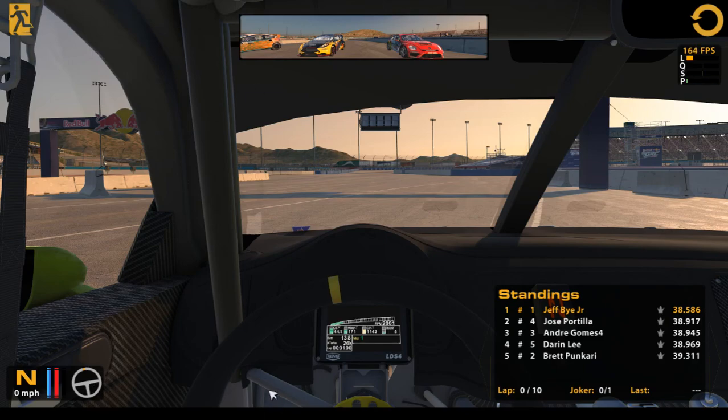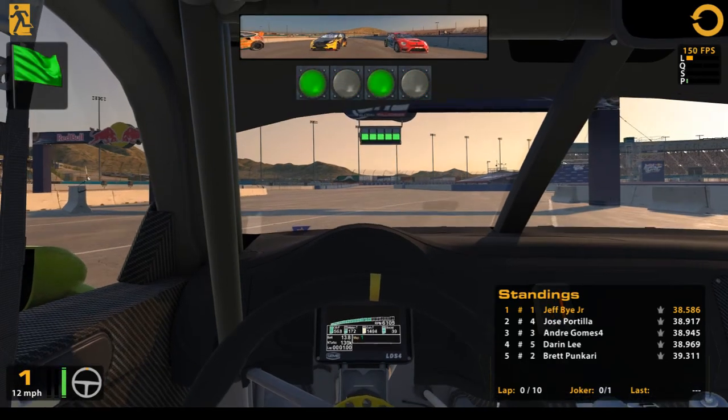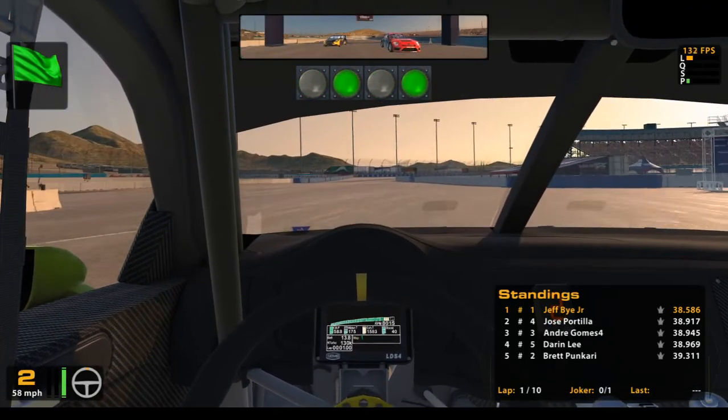Hey guys, it's Jeff with AC Sim. I'm getting ready to do another rally cross here at Phoenix. We got a smaller field — five cars — this one's split so there's two races. We got one Joker lap, and I qualified on the pole. One of the things I was working on is somebody had mentioned to me that it seems like I slide the car too much in the final corner.